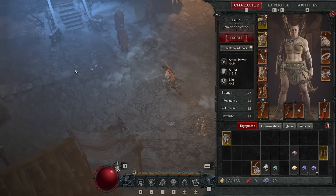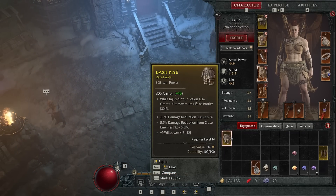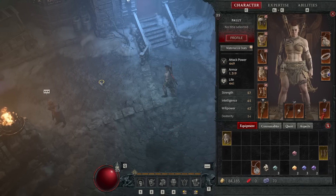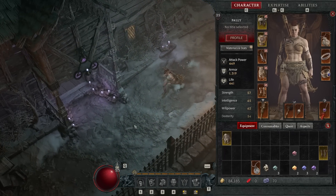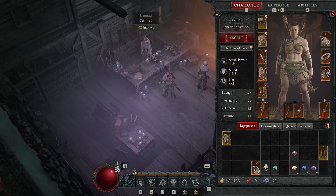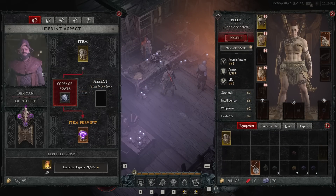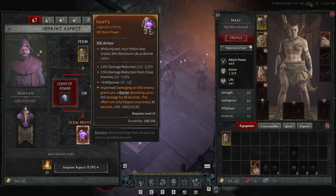Speaking of survivability, I actually just found these pair of pants which I like quite a lot. That legendary we were just talking about is also a pair of pants, but we should be able to craft that legendary effect onto these new trousers pretty easily because I believe this is just a dungeon thing. I got this recipe from just clearing a dungeon, and now I can put it on any pair of pants that I want. It's super easy to craft once you find it.